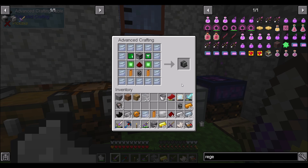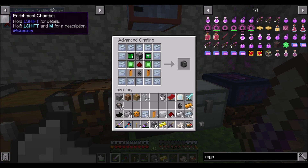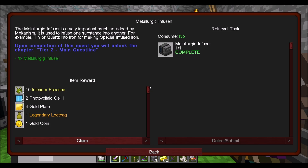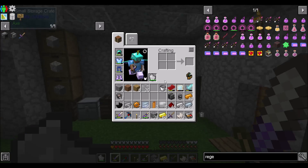Guess what's in my advanced crafting table ready to be crafted? I have almost everything else I need to make an enrichment chamber. Quest complete — metallurgic infuser! Legendary loot bags, inferium essence, all kinds of good rewards.